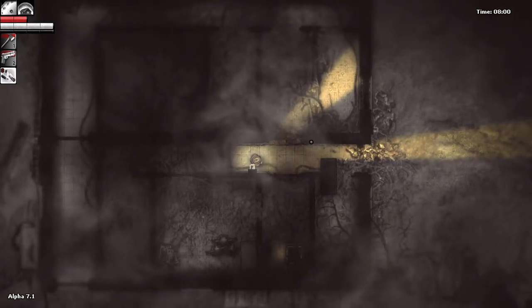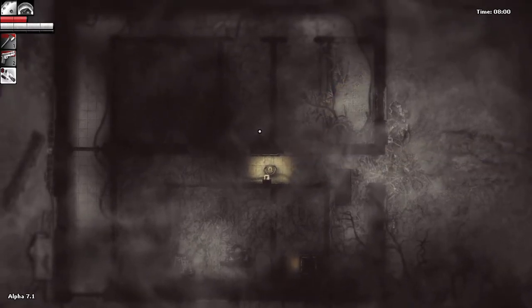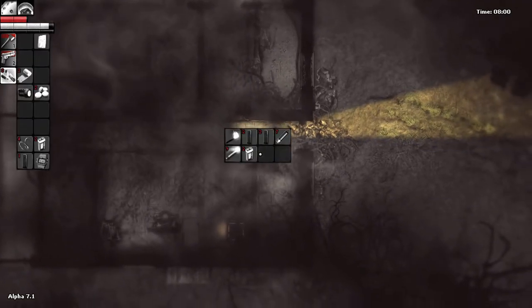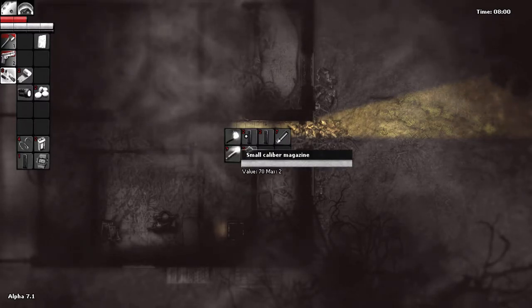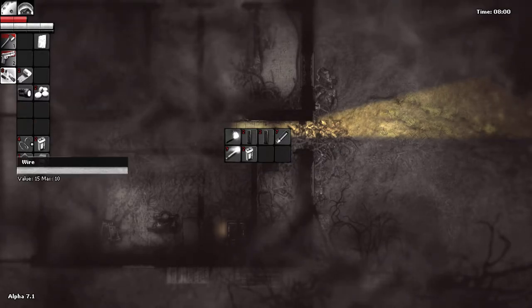Hello and welcome to Day 17 of Darkwood Alpha 7.1. I did a quick thing off the air where I went and grabbed the supplies from here and dropped them — the consumable items like the torch and stuff — dropped them in with the ammo, because there was more room here and it made a little bit more sense.